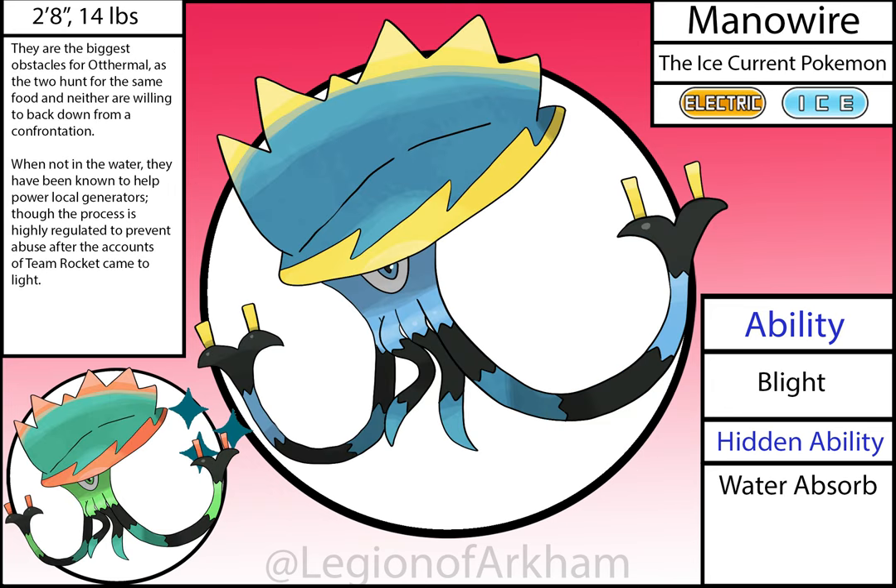Manowire, the Ice Current Pokémon. This Pokémon is based on the Portuguese Man-o-War and exposed electrical wires. Like with Frosteer, I removed a lot of ice that was covering this Pokémon. I made the top of its head a lot bigger in the redesign and made the tentacles splay out instead of folding inwards. The ends of the tentacles are supposed to look like exposed electrical wiring. Honestly, I think this is one of the most creative Pokémon in the region.